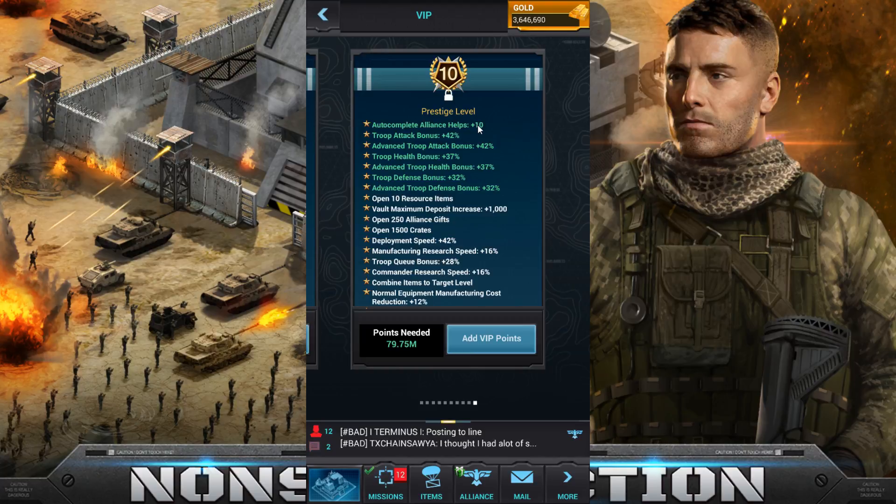Right now I'm comparing level 10 of this prestige to level 10 of the previous prestige. The auto alliance helps — that's new. Troop attack bonus: the previous troop attack bonus was 39%, so that's a 3% boost. Troop health bonus: the previous health bonus was 29% and this is 37% — that's an 8% boost, which is kind of a big deal.